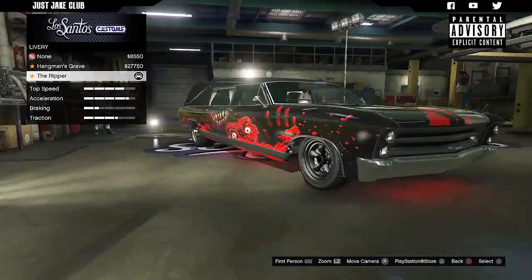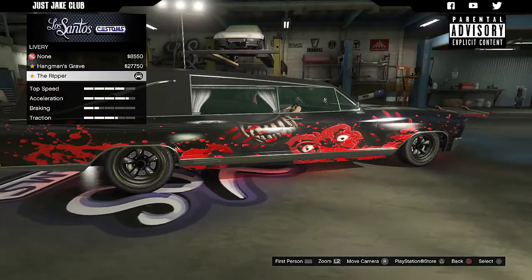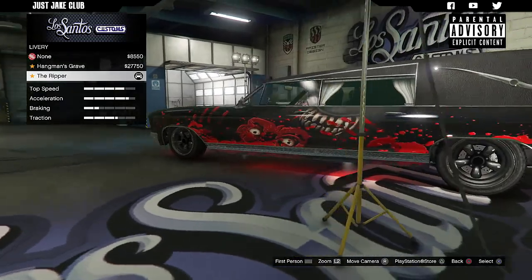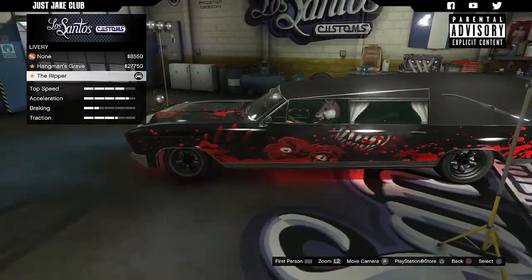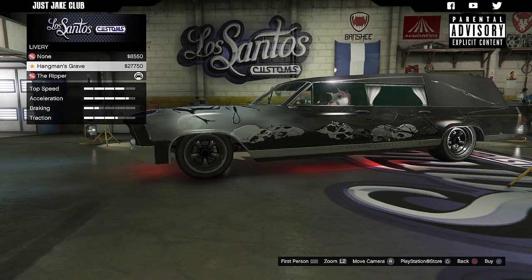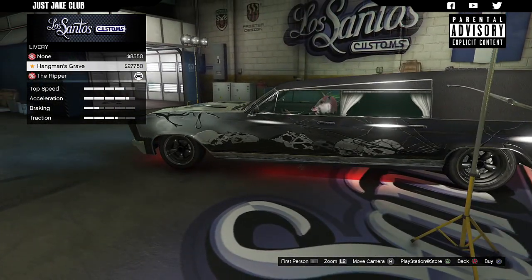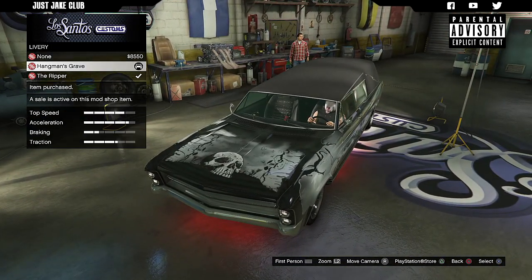Next we've got the liveries. I did show you briefly what the liveries look like inside Southern San Andreas, but we'll have a quick look. The Ripper looks like we've run over some demons — there's blood spat on the hood and this weird teeth livery on the side. I'm not a massive fan of it. The Hangman's Grave, on the other hand, actually looks pretty impressive — I think it looks ten times better than the Ripper — so I'm going to grab that one.